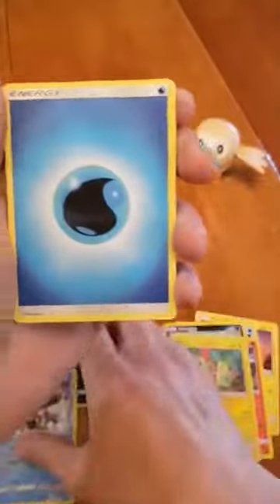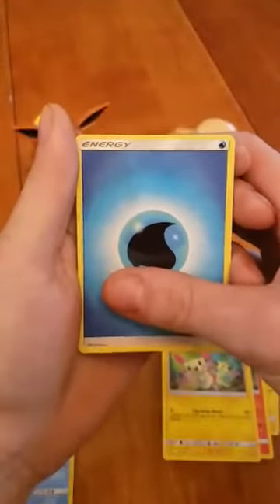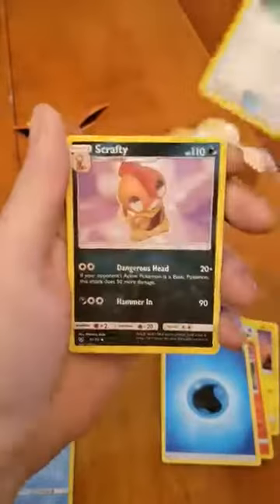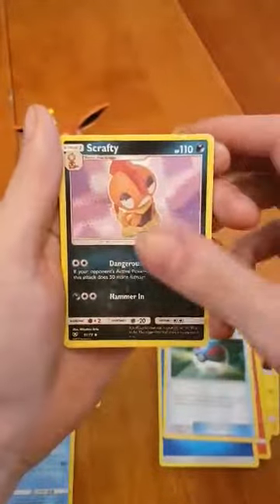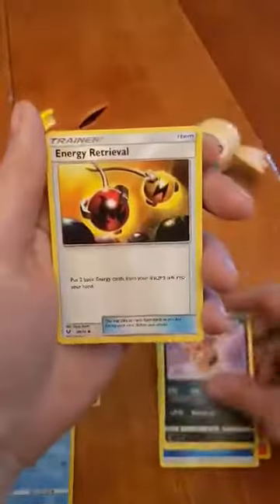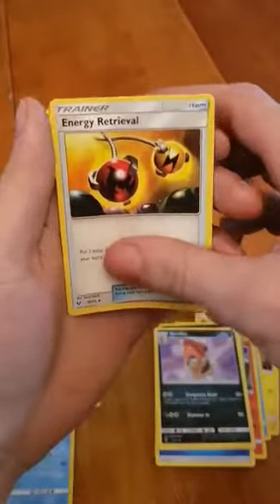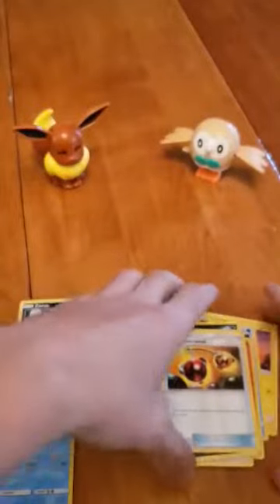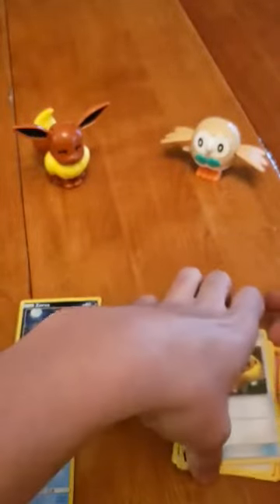There's our water energy. Okay, so let's see here — Great Ball, Scrafty, and Energy Retrieval. I don't even know how that card trick would work, but we did get two good pulls.